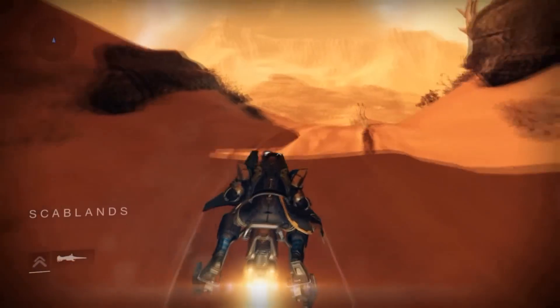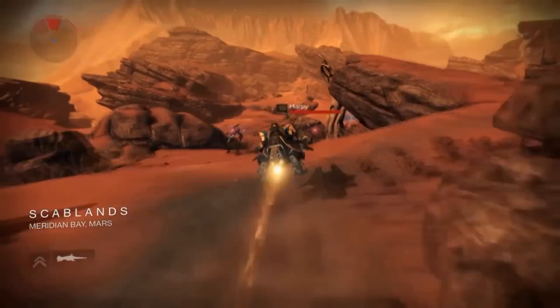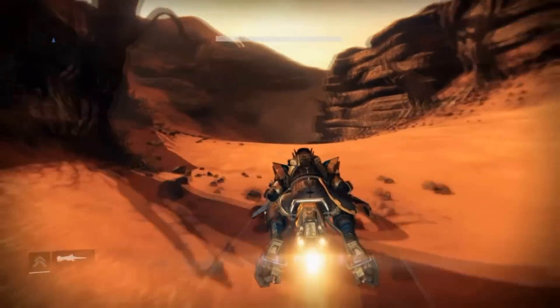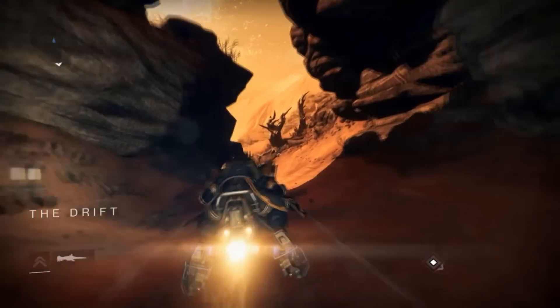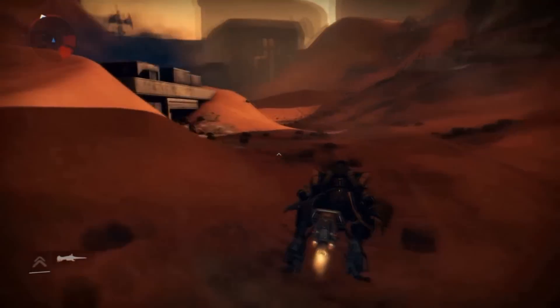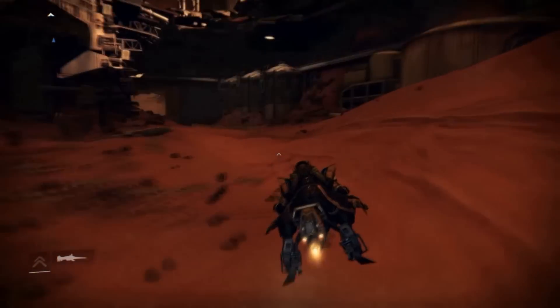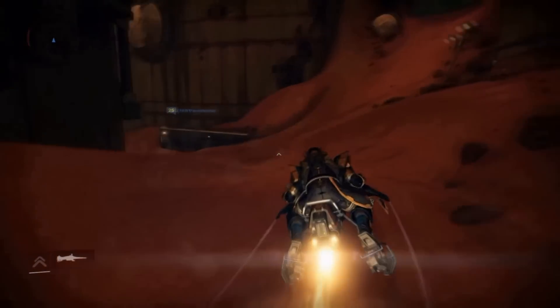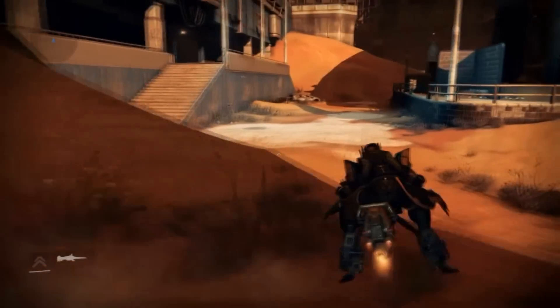Go past the chest and take the path on the left side. This left trail is going to take you to the Drift, which is where the buried city is — it's got all the high risers that are down under the dirt.